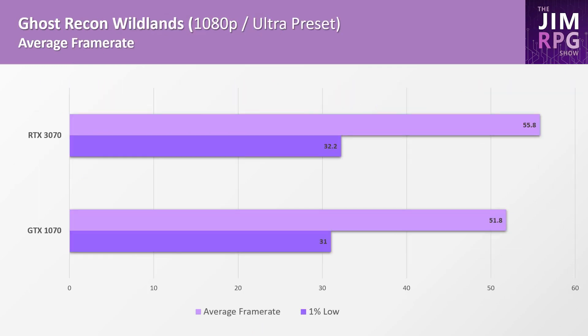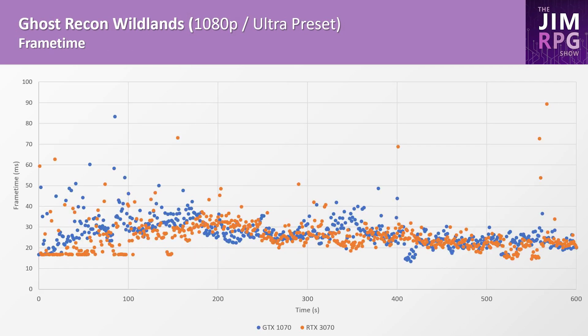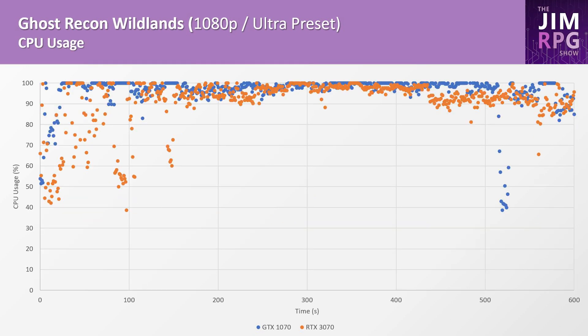Ghost Recon was the most interesting case. There was barely any improvement jumping up to the 3070, and this game has always been held back by the CPU, even at its launch. It seems that if the CPU is completely bottlenecked, it won't use any more of the GPU.